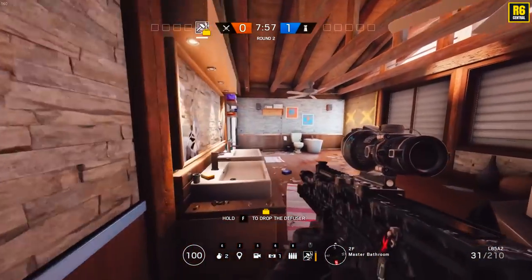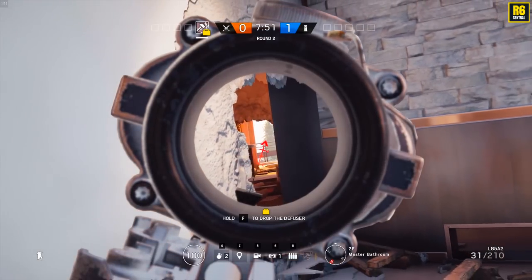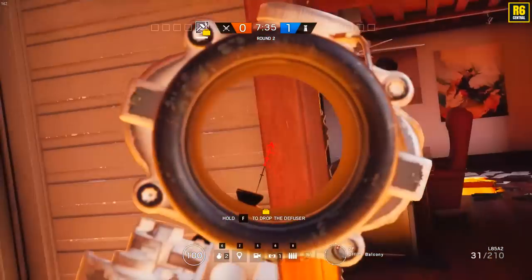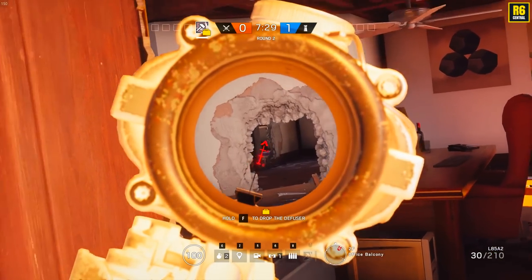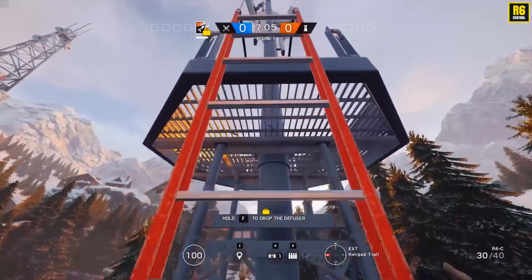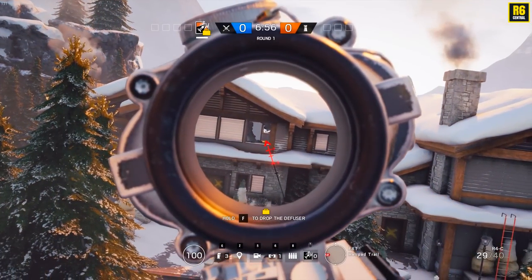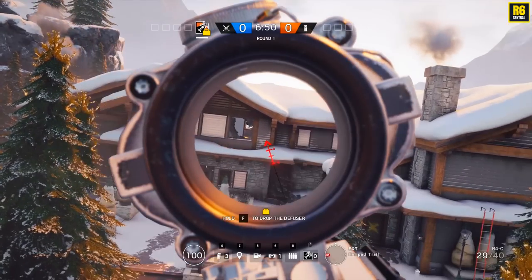Next up is a spot inside master bathroom. They've opened up rotation holes here and one more there, so you can sit inside the bathroom and hold all the way towards office if they come through. This is how it looks for attackers coming in — they create a long line of sight which is always good. But Cesar's counter was even better: he went up to the raid tower and sat there to control both the door and the rotation hole.